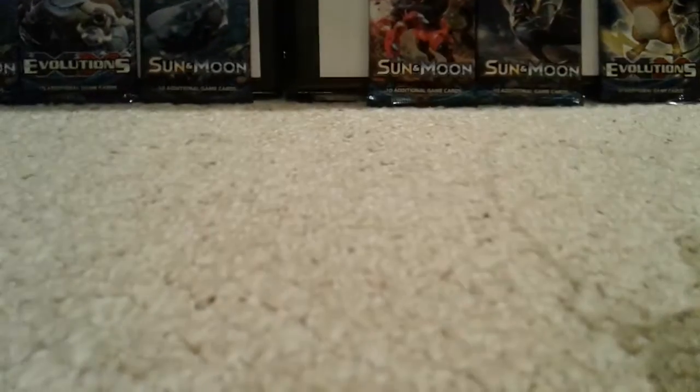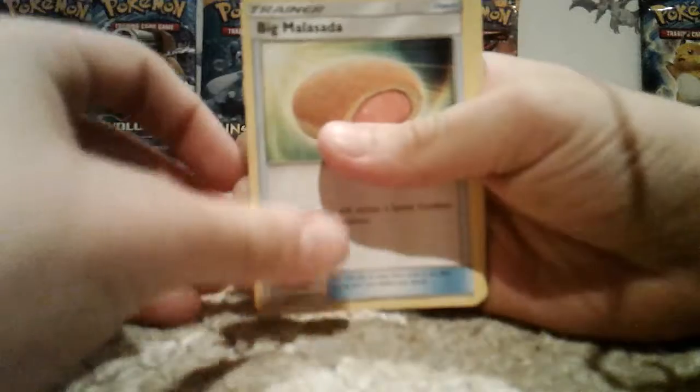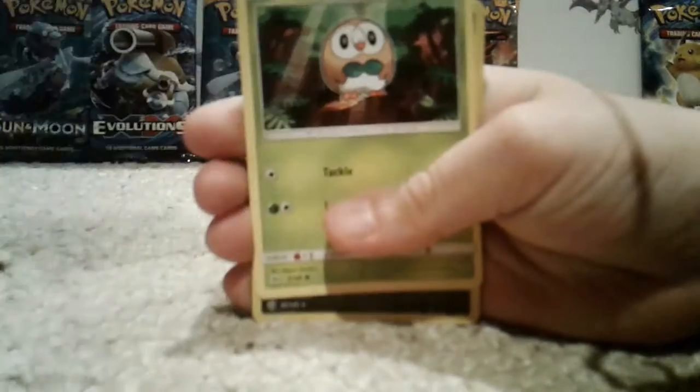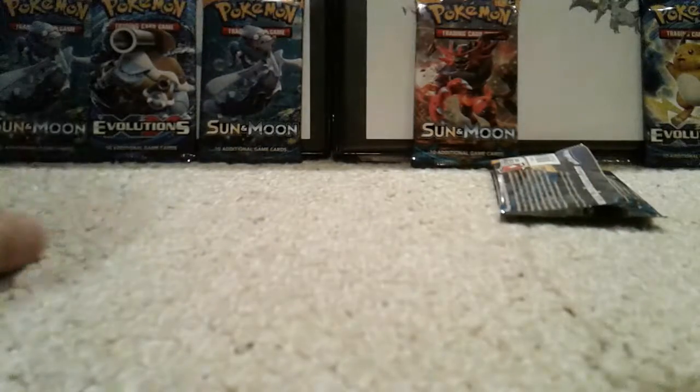I'm going to start off with my Sun and Moon. We need GXs — me and him both need GXs. In Sun and Moon you do four from the back because the fourth is always an energy. So we got a Vraydon, Big Malsada, Pukumuku, Firo, Grubbin, Spiro, Alolan Grimer, Rowlet, reverse Crocorock, and a regular rare Paracet. That's a nice reverse right there.